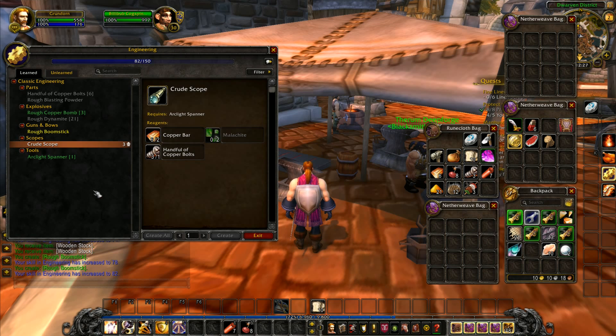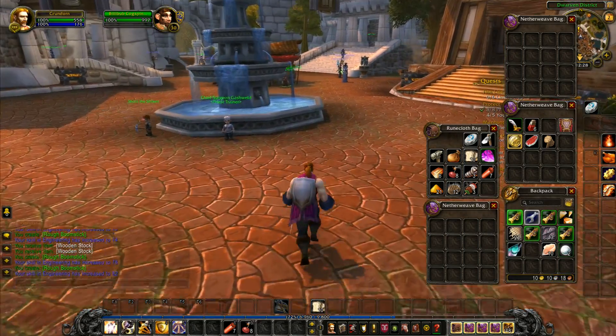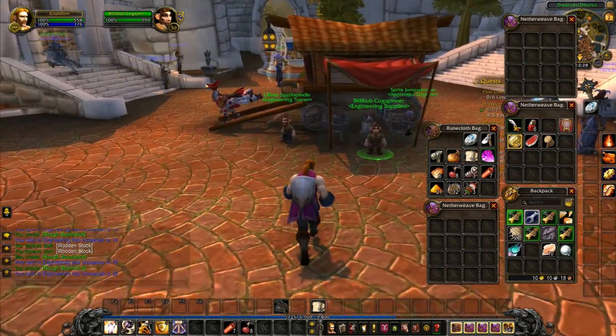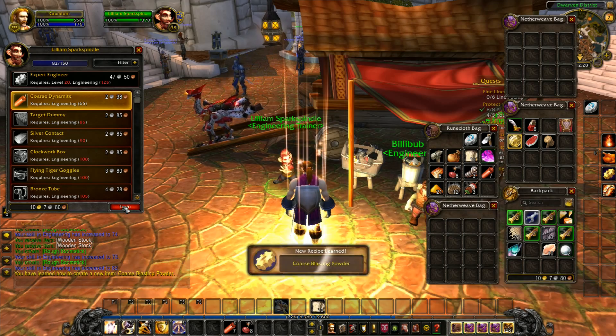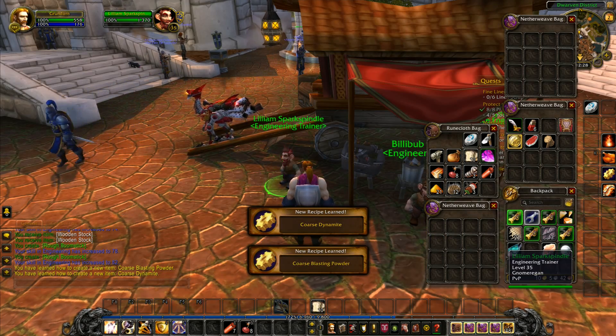The crude scope requires malachite, which is a bit more difficult to come by. You never used to have these multiple level ups when leveling a skill — it used to be one point per thing. I think it was Draenor that first introduced the multiple skill ups; it might have been before then. Now you get multiple skill ups for individual items, which is absolutely brilliant. We can also make coarse dynamite when we start mining tin.